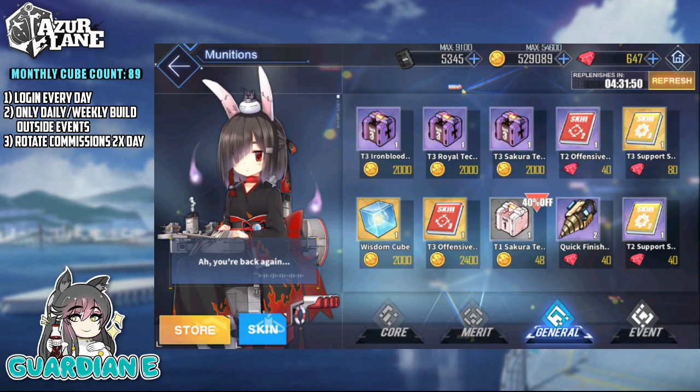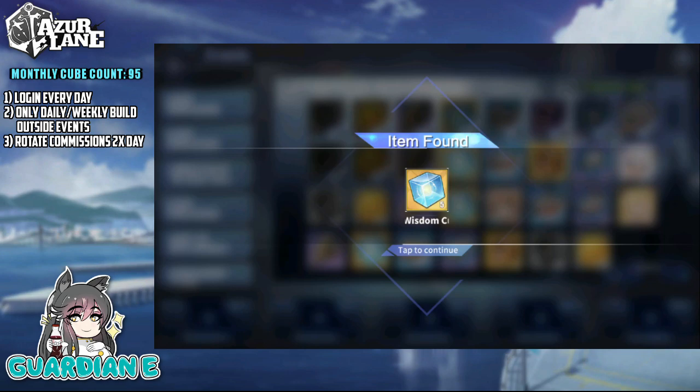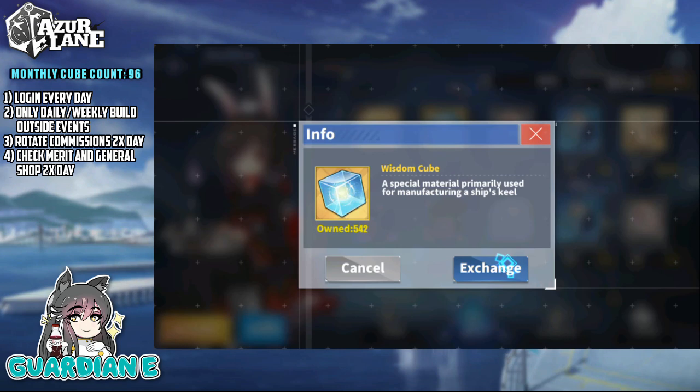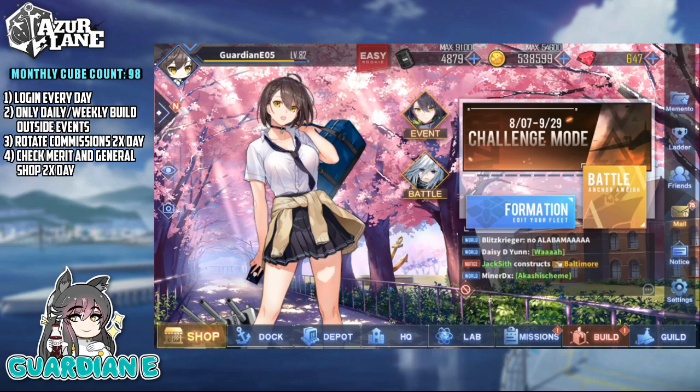The 10-hour cube commission actually does guarantee at least five cubes to a maximum of seven. Number four: always check both the general and merit shops for cubes at least twice a day. It's not common, but you'll see cubes for sale every now and again for coins or merits. I'm not talking about buying them for gems — be careful because they'll sometimes appear on sale for gems, don't buy those — but the shops do reset twice per day, so just check them twice daily to see if any cubes are for sale.